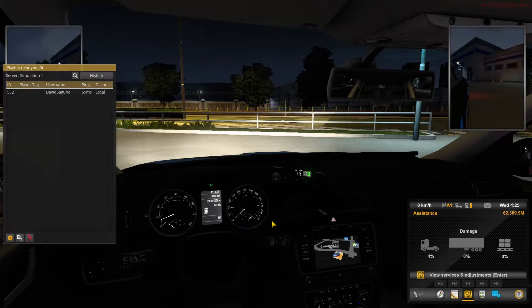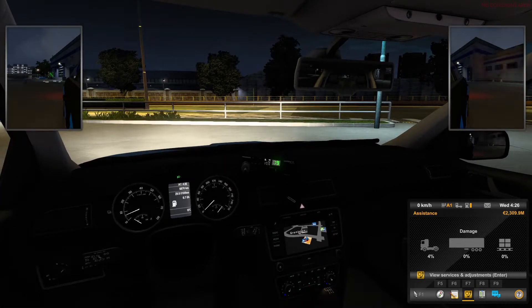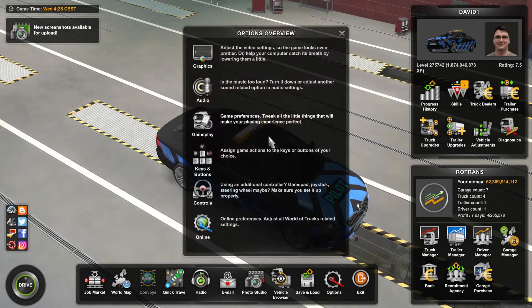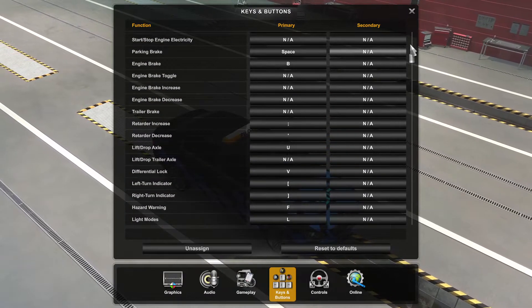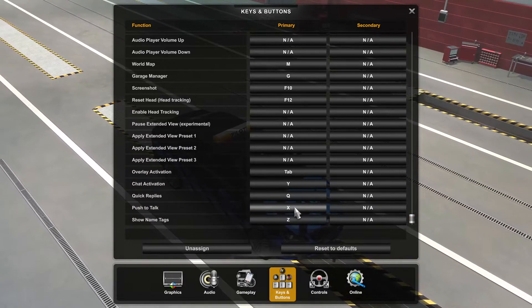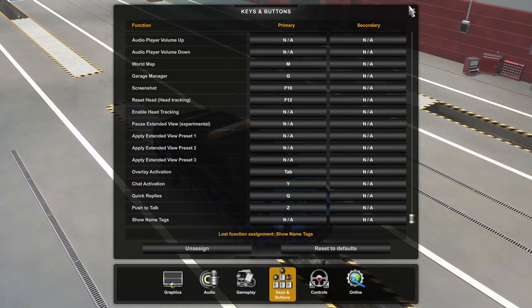If that isn't showing up, you should try just clicking everywhere until it shows up. And if it's still on and you press X and nothing happens, you should go to the settings, because the new multiplayer update makes the game override the X button. You will have to change this to anything other than X. I will change it to Z.